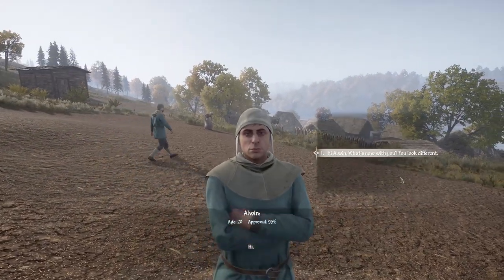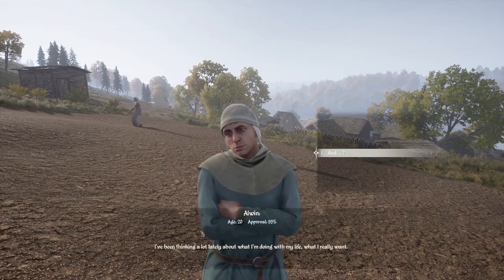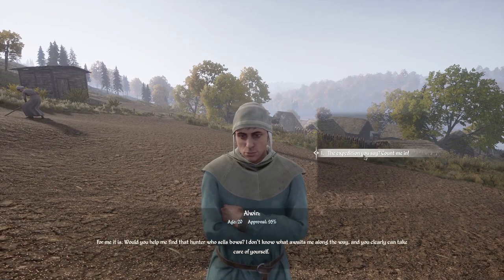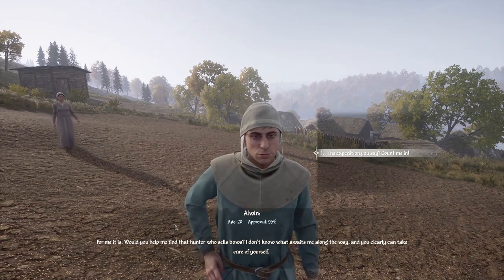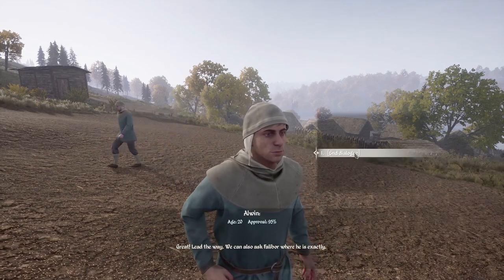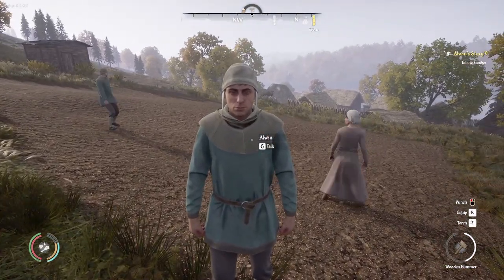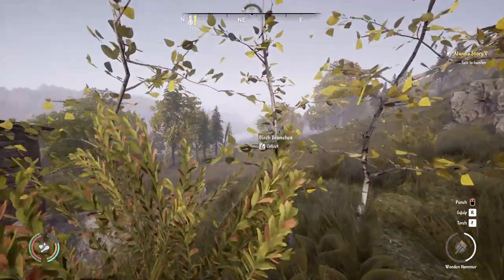'Hi, how are you, friend? What's new with you? You look different.' He's wearing slightly fancier things. 'I've been thinking a lot lately about what I do with my life, what I really want — and I want something new. I would like to learn to shoot with a bow.' It sounds like a very serious life decision. 'Would you help me find that hunter who sells bows? I don't know what awaits me along the way, and you can clearly take care of yourself.' The expedition you say — count me in! Lead the way. We can also ask Falibor where he is exactly. You're doing this right now — you're following me. Oh, look, you're tagging along! Me and Alwyn are going to go and find somebody else, and he's going to buy a bow and become a hunter.